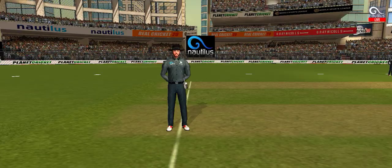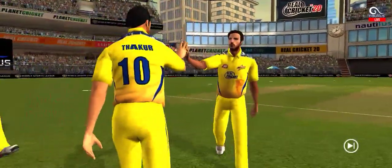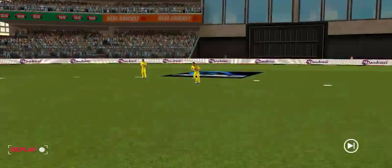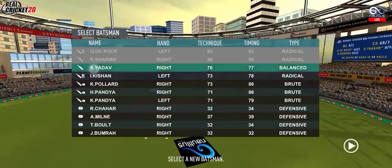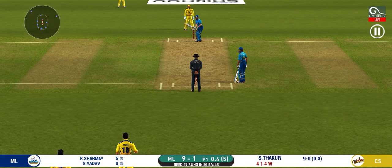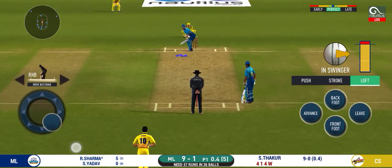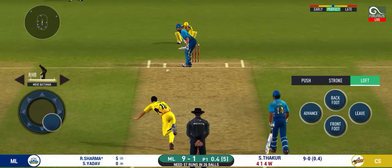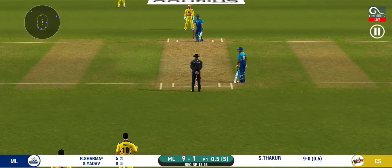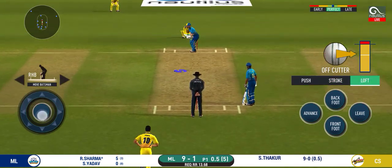Direct hit and that's out. He is taking a long walk towards the pavilion. That's a very loose shot at this stage of the game. They are packed one side, making the batsman go for shots like those on the other — excellent captaincy.